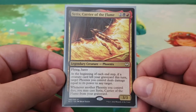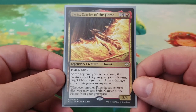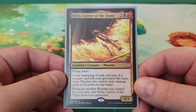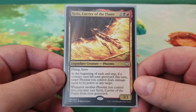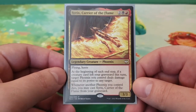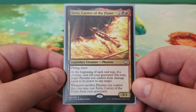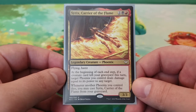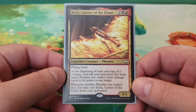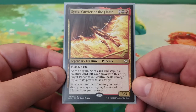I build on average, so it's not like we're going to see some of the best cards available. I just put together what, based on tons of deck lists, I thought was the best grouping of cards. Cyrix, Carrier of the Flame is four mana for a 3/3 flying haste. At the beginning of each end step, if a creature left your graveyard this turn, target phoenix you control deals damage equal to its power to any target. And whenever another phoenix you control dies, you may cast Cyrix from your graveyard.